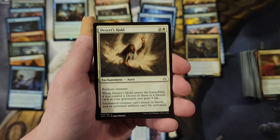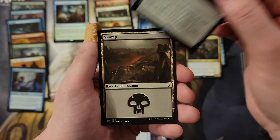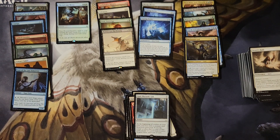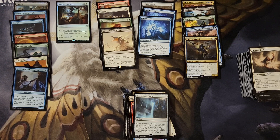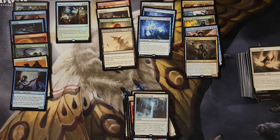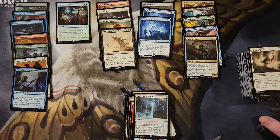Burning Fist Minotaur, Desert's Hold, God-Pharaoh's Gift — and that is it, that's all she wrote. Either way, that was a pretty darn good box of Hour of Devastation. We didn't pull the invocation in the first one, but at least we found some of the best mythics available and some good rares while we're at it. There are going to be two videos a week over the course of three weeks as we get through this case — it's gonna be a fun journey to see who finds the big beef. Thanks for watching everybody, look forward to the next video, bye!